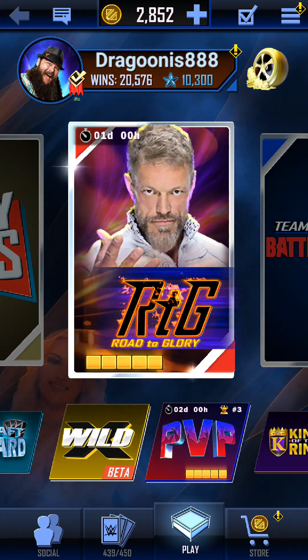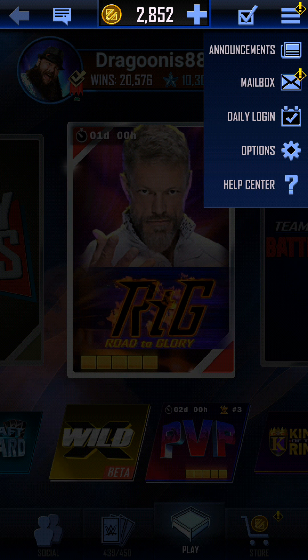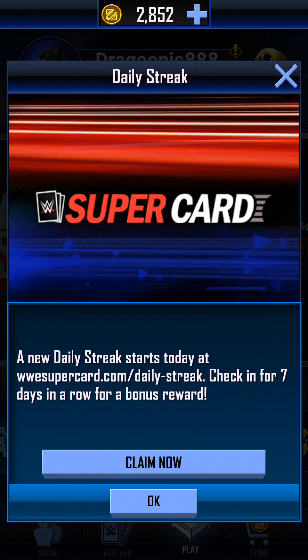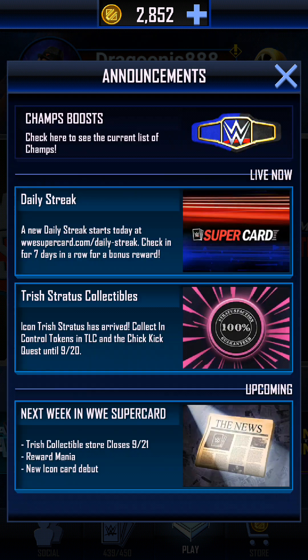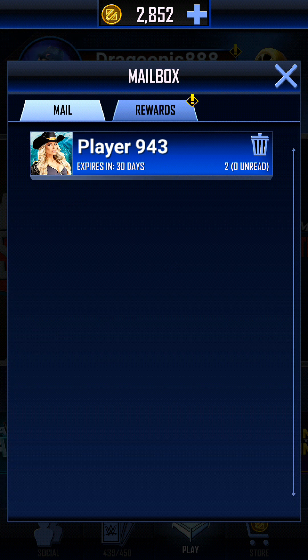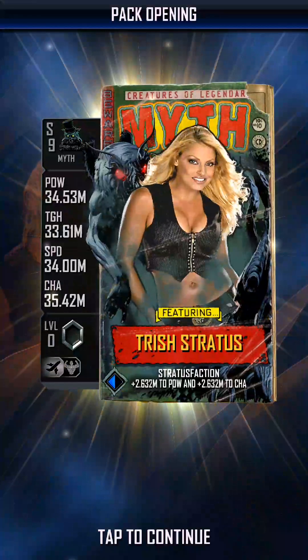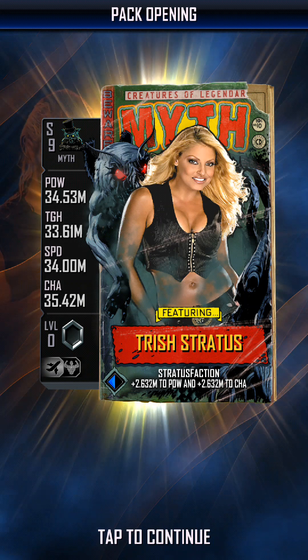Hey everybody, welcome back to another video on the channel. Today I've claimed all of my daily street rewards — I've done all of them. Every day I just hit first claim, and it takes you to the page with your ID already typed in. You just claim rewards every day through there — simple enough. Now on the daily street screen on the website there should be the Myth Trish, and this is a great image to be fair, really nice.